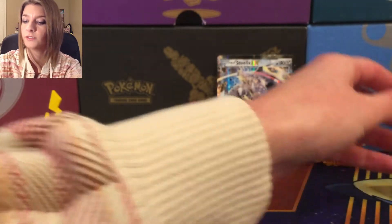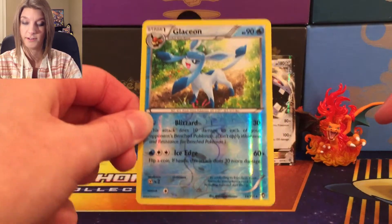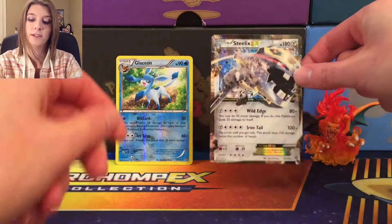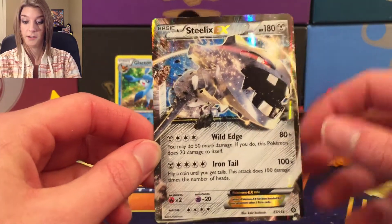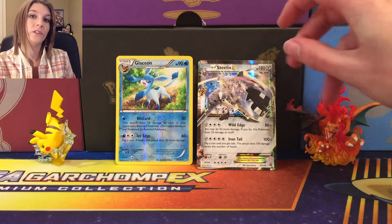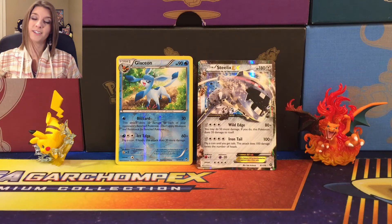So for a recap of our mentionables, we got Glaceon — so cute. Then we got a Steelix EX — it's gorgeous. Well, that's it guys. If you enjoyed the video, give me a like, and if you like what I'm doing, subscribe. Thanks for watching, guys, and happy hunting!